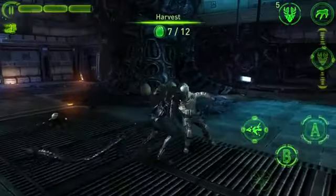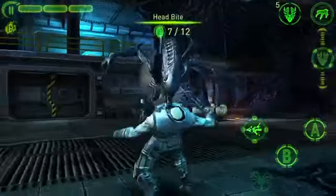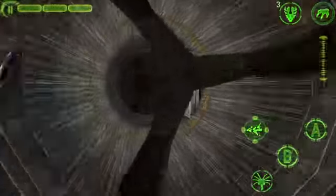There are many incredible execution moves based on your selected weapon, the enemy type, and the swipes you do. The Xenomorph has the ability to climb on walls and crawl through vents. Here, you navigate in first-person mode.